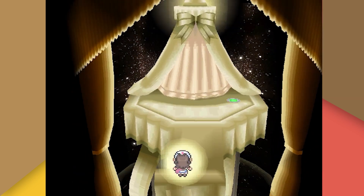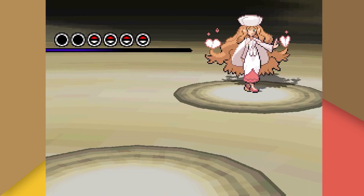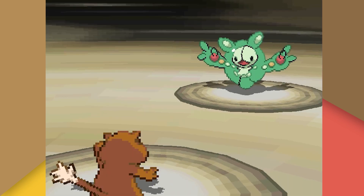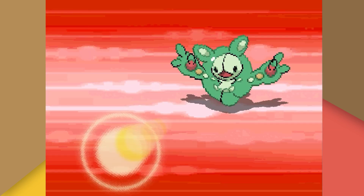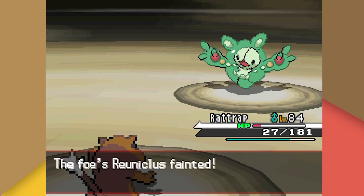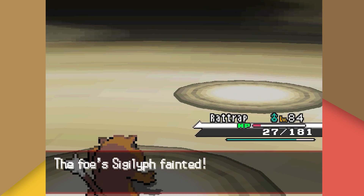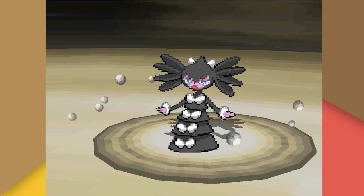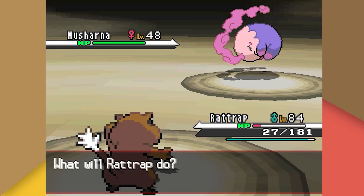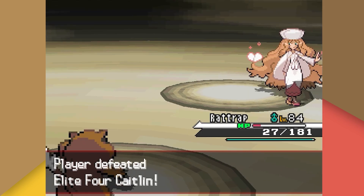Our last Elite Four challenge is Caitlin, who poses basically no threat. She leads with Reuniclus — I use Workup and tank a Focus Blast for almost our entire health bar, which caught me off guard. We Crunch it on the next turn for a one-shot. Her Sigilyph and Gothitelle are also one-shotted with Crunch. Her last Pokemon is Musharna — no matter how cute it is, Patrat ends it with Crunch like all those before it.